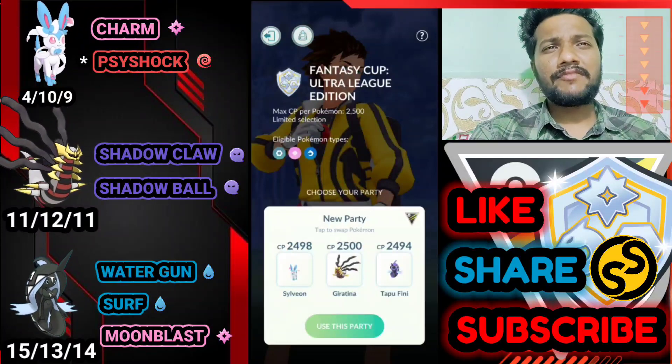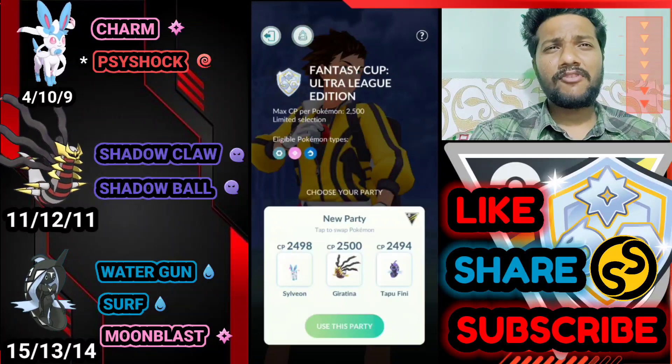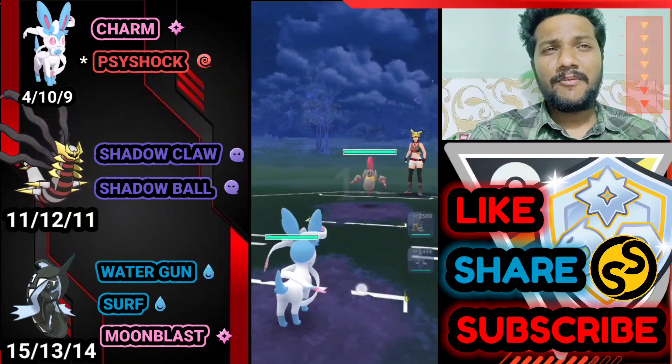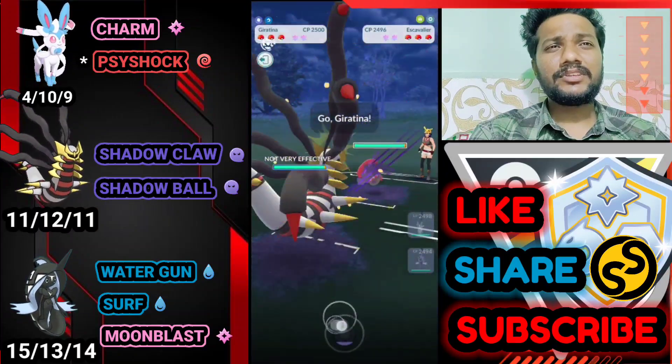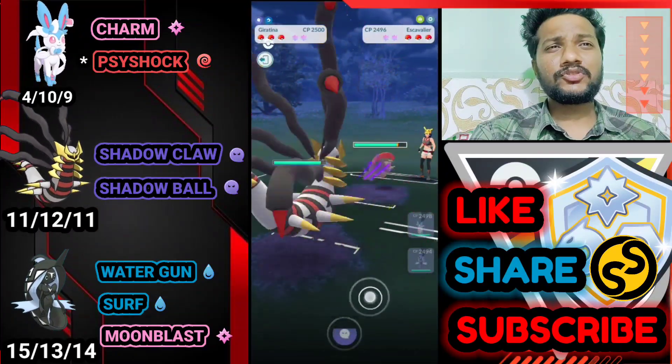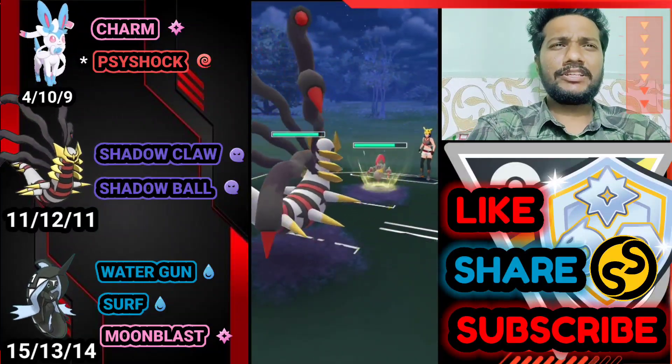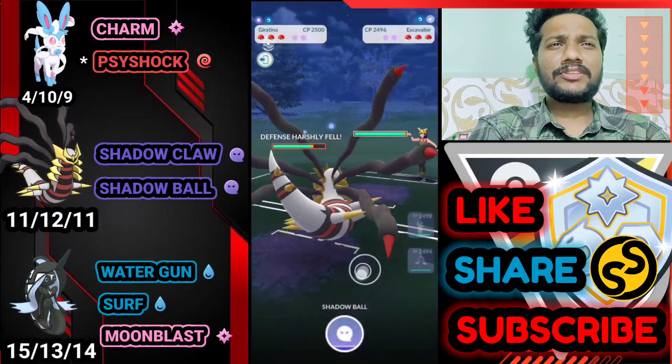The team is Sylveon with Charm and Star Shock, Giratina Origin Form with Shadow Claw and Shadow Ball, and Tapu Fini with Water Gun, Surf, and Moon Blast. It's a bad lead — with Escavalier, I immediately switch to Giratina. Not going to shield; we can easily survive it's an Acid Spray only, which just lowers defense.